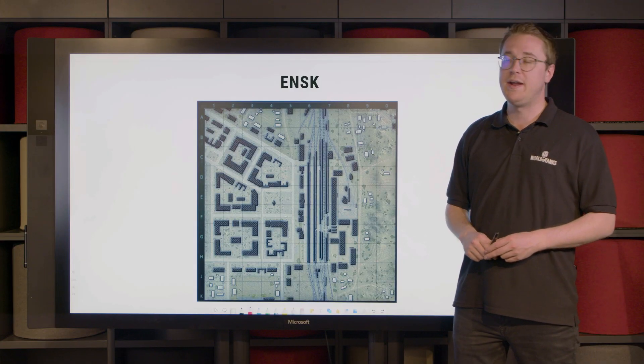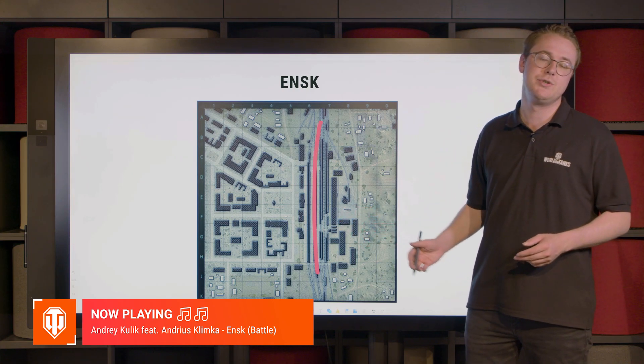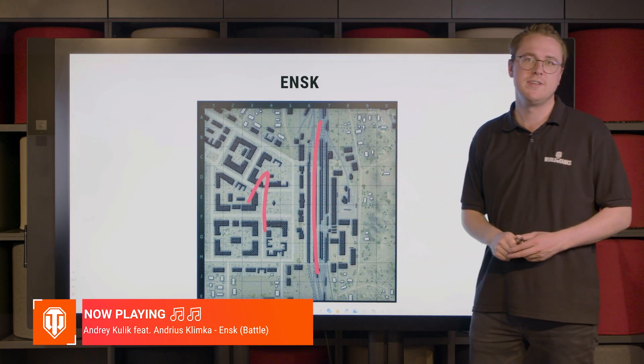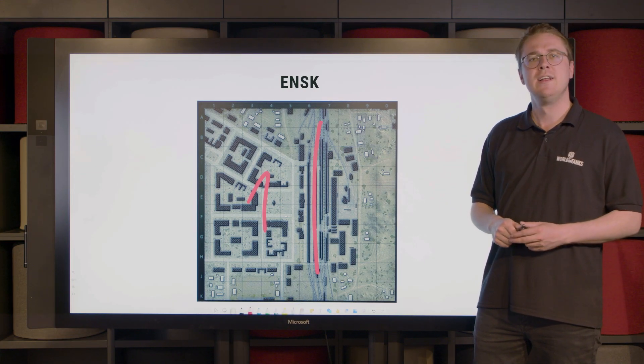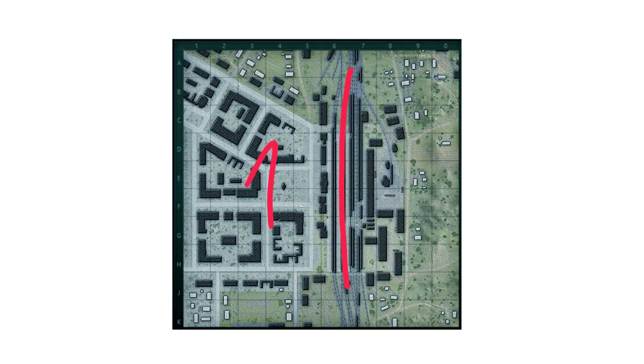On this map you'll find that the rails divide the entirety of the map into two zones. The western one being the streets, corners and also the squares of ENSK. Here vehicles with good combat abilities regarding side scraping and high alpha will fare well.